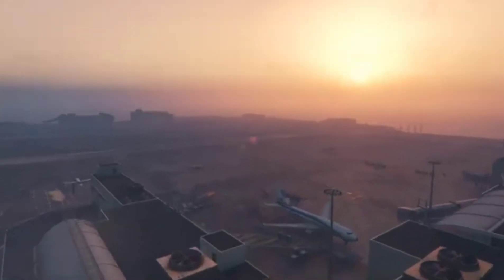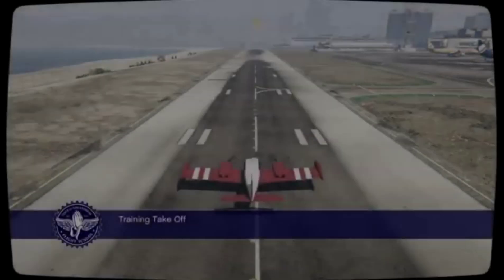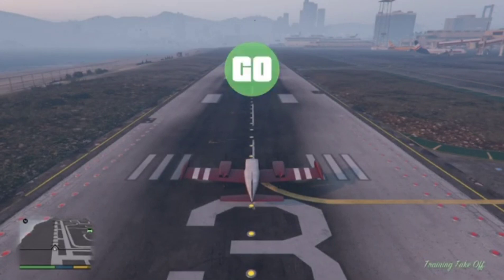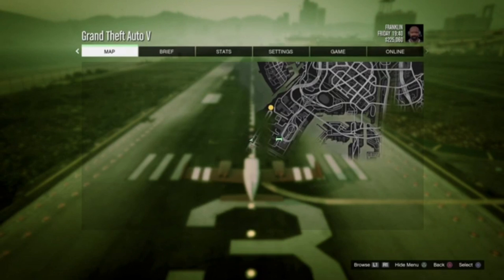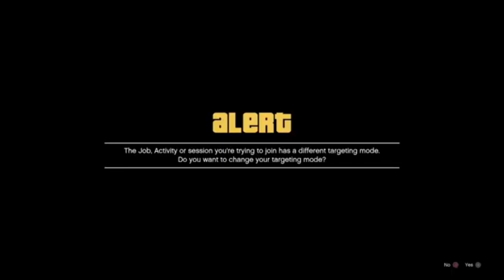Now once you load into the flight school, go ahead and start up that first training mission. You can go ahead and skip the tutorial. Then once you do that, you want the tutorial to count down. Once it counts down, go ahead and press start. Press your PlayStation button, go up to your friends list, find somebody who's playing in a different targeting mode, and go ahead and click on join their session. Once you join their session, accept the first alert and decline the second.